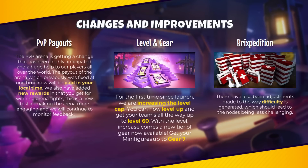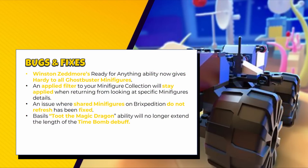The level cap and gear is going up to level 60 and gear 7, which I'm totally looking forward to. For Bricspedition, there have been adjustments to how difficulty is generated, which should make nodes less challenging and hopefully make Bricspedition more playable — fewer of those super slow fights on day 6 and 7. There are also some bug fixes; the one I'm most excited for is that an applied filter to your minifigure collection will now stay applied when returning from looking at a specific minifigure's details.